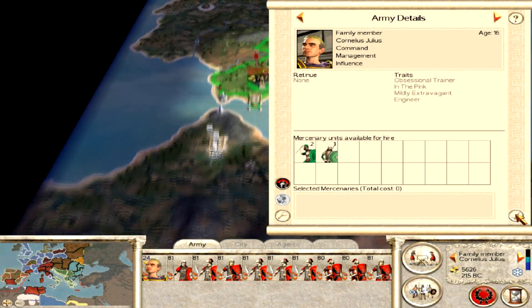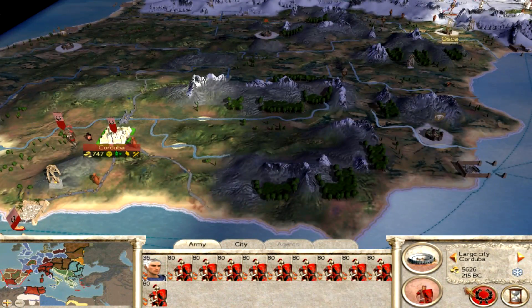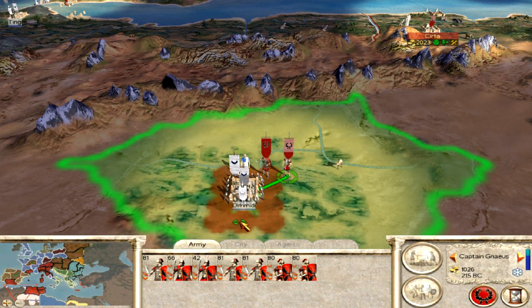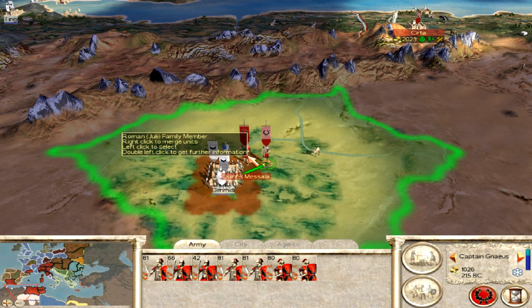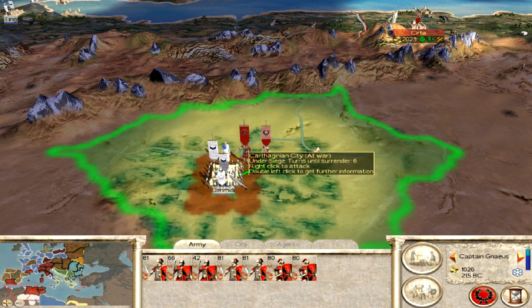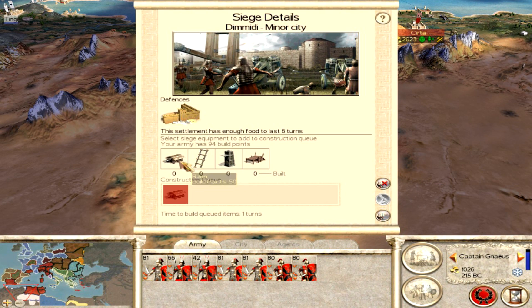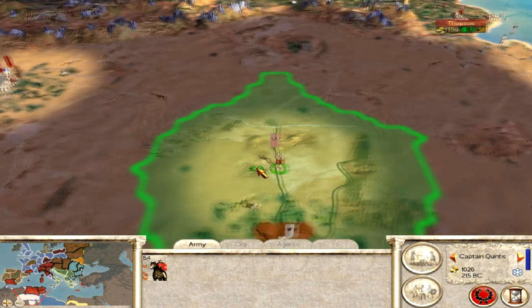Over here we're continuing to compile an army to send and capture that Carthaginian settlement. It won't be this episode because this episode we're going to have to deal with the Britons, but we are planning to take that city. It will be in the next couple of episodes — we are finally going to make progress against the Carthaginians in this campaign. It's due time that we do.